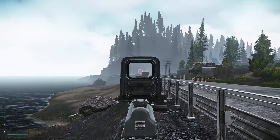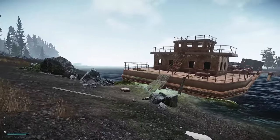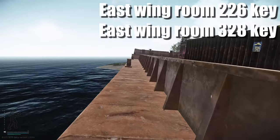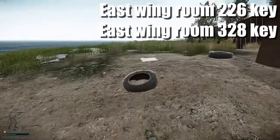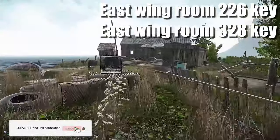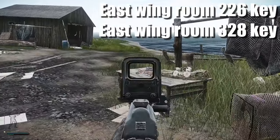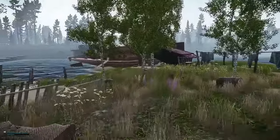We are currently next to the tunnel extract. We need to head over to the scav island or loot island where you have this barge - that's the way that you cross over. There are two keys that spawn here: the East 226 and East 328. They're both pretty decent rooms in the resort. In 328 you can get a few graphics cards and weapon parts, and in 226 you can get LEDXs and those kind of things. They spawn on top of these two tables - one on this table and one right here - they can both spawn on either table.